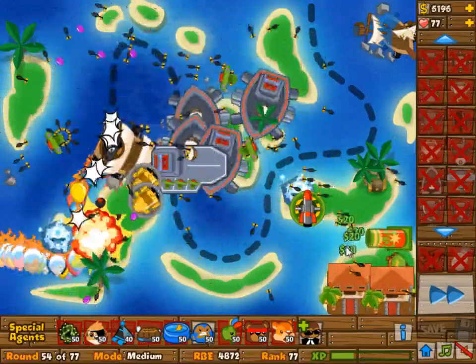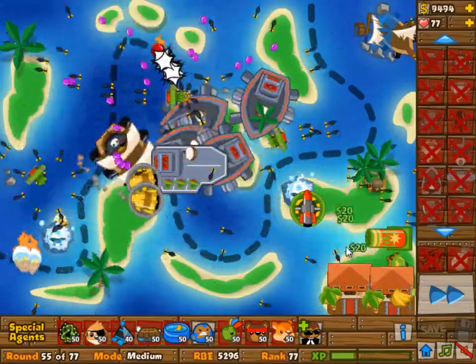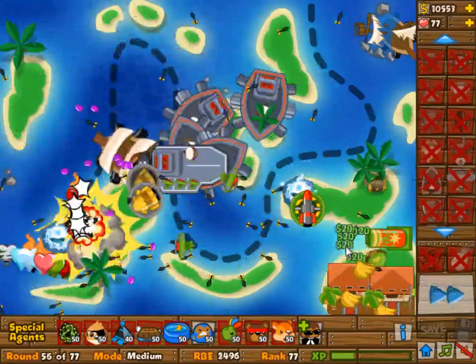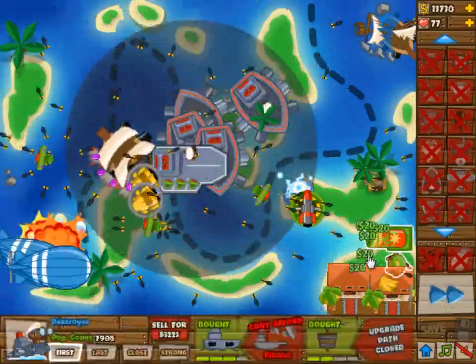You will snipe the white blooms and the zebra blooms every now and then, which doesn't really matter too much. Anyway, our goal here is to go for four and two boats.